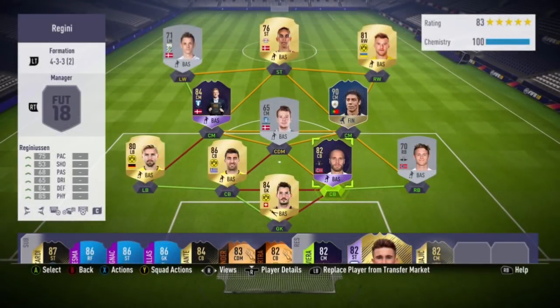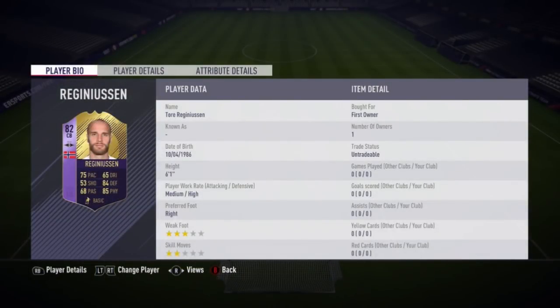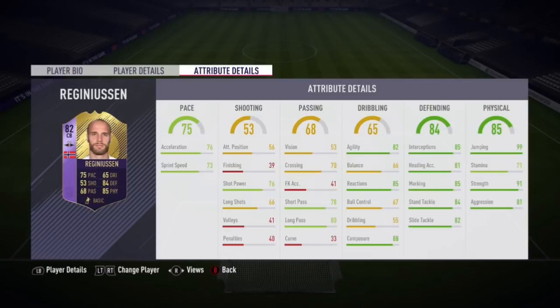Hello and welcome back to another review on the channel. Today we are going to be trying out the Player of the Year, the third one. He is the Norwegian from Rosenborg BK, and he does have this 82 purple card with 75 pace, 74 defense, and 85 physical — including 73 sprint speed, 91 strength, and 99 jumping, which is crazy for a center back.